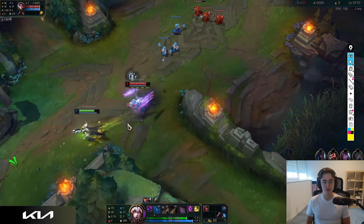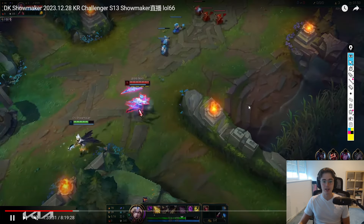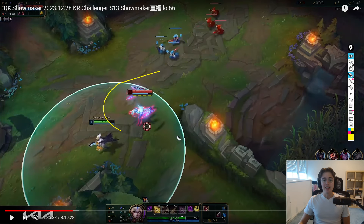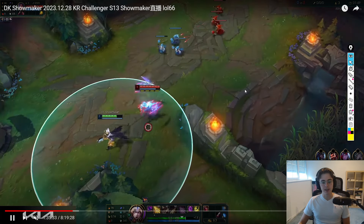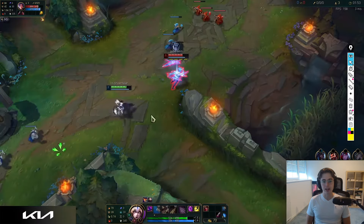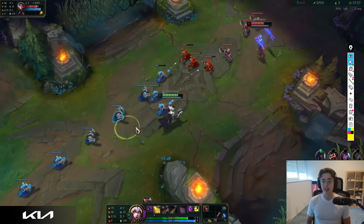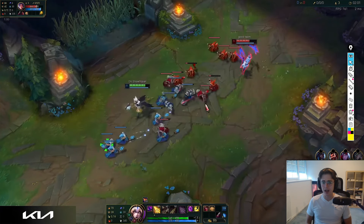Irelia does Q onto Showmaker at level one — a lot of Irelias will do this, but it messes up her lane. In this lane she cannot do this against AD LeBlanc, because Showmaker just runs away and when Irelia turns, he turns with the movement speed proc from Fleet. This makes it really easy for him to kite Irelia and get a lot of return damage onto her.